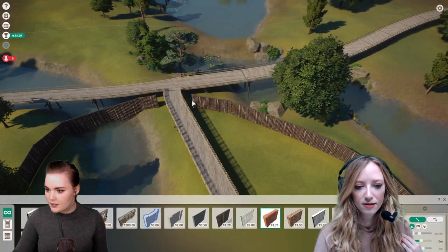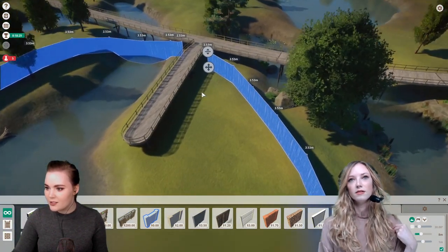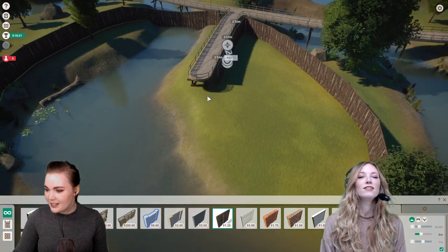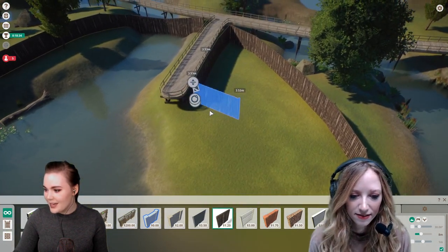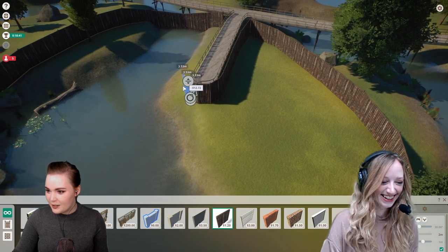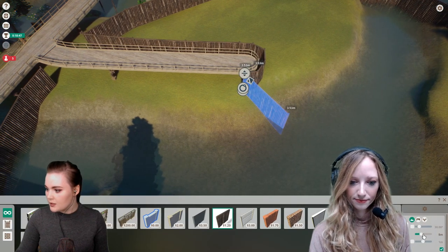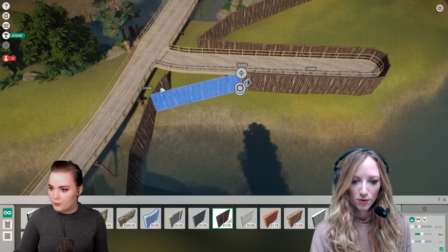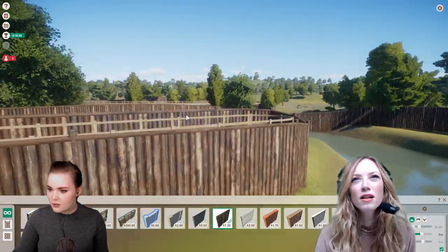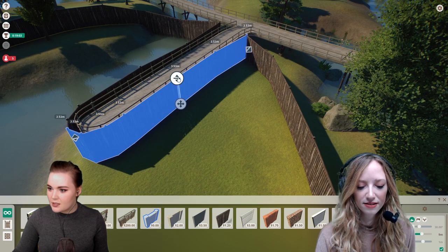Now I need to build barriers. This is what I did last time — I was like, the animals won't be able to get out because animals aren't smart. But life finds a way! Thing is, guests are bitches — they are so fussy. It's like, 'I can't see them from here — I paid my $50 for my ticket so I want to see all the things!' Just get on your tiptoes and stop complaining.